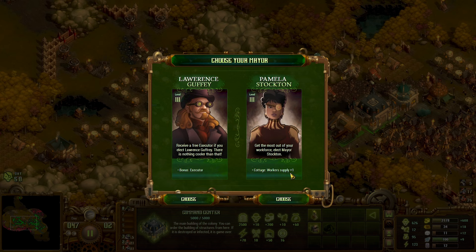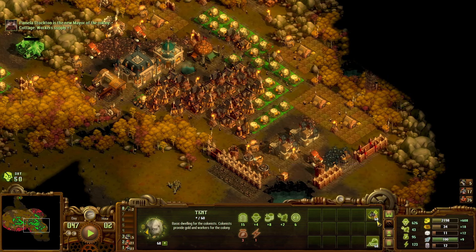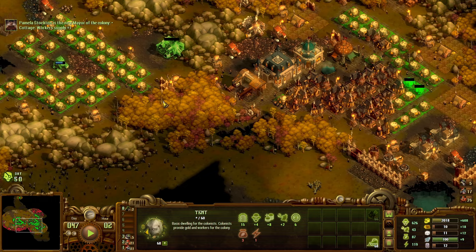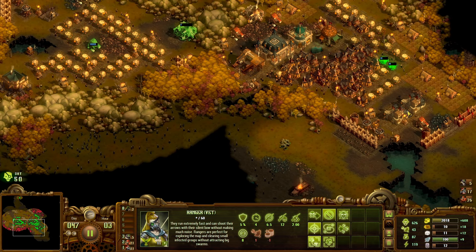Getting one extra worker out of every cottage is big. I have 12 right now — as soon as we take her on, we now have 43. That's huge. We're going to keep upgrading these things so we'll keep getting more. That's a good win right there. Let's go ahead and make a bunch more soldiers.